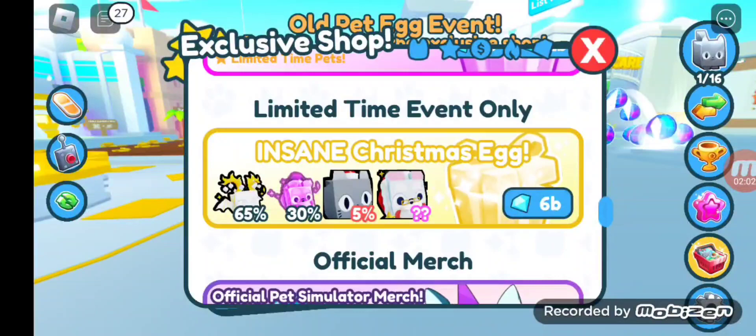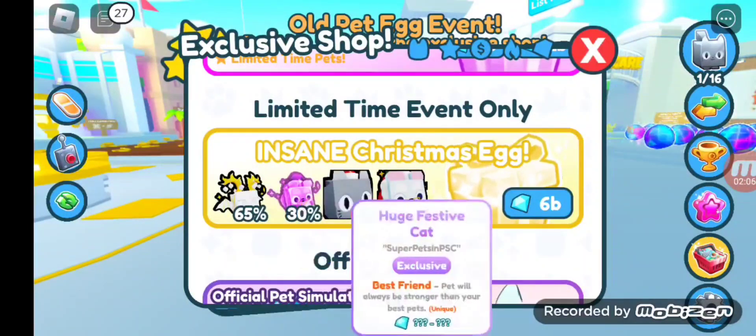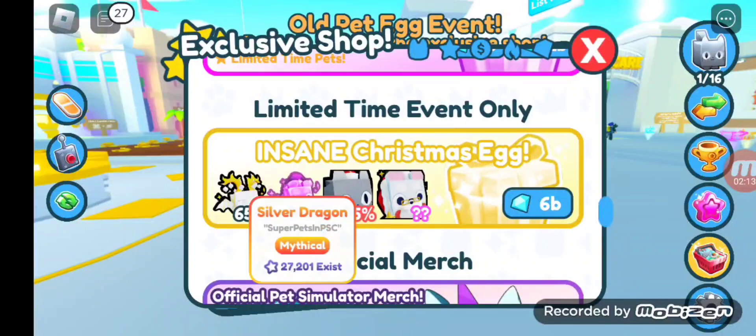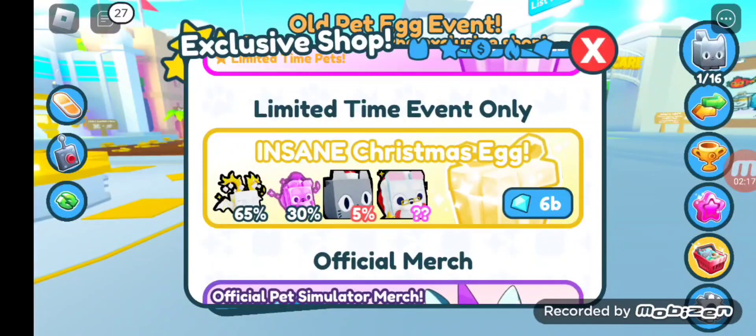We got the insane Christmas Queen egg. This features Silver Dragon, Santa Paws, Huge Special Cat, and Huge Shiladone. The Silver Dragon is a normal, and Santa Paws and Dark Matters, so yeah.